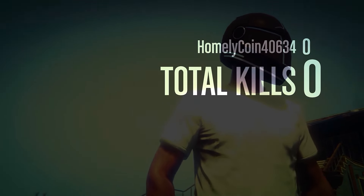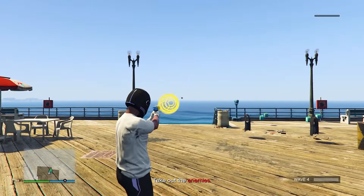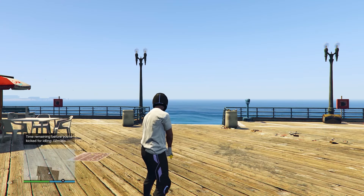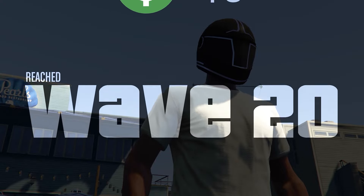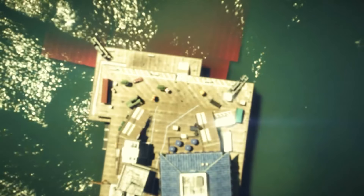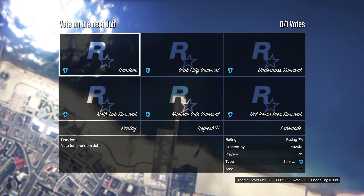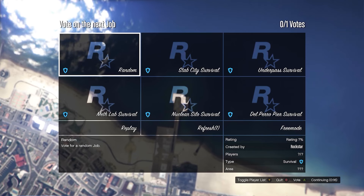Now I'm going to go ahead and complete all 20 waves and show you how much money and RP you get at the end. There are 20 waves in total and each wave takes under one minute, so it should take under 20 minutes to do the entire job. Once we reach wave 20 and complete it, we got $36,000 and 2,200 RP — for literally under 20 minutes of AFKing, that is very very good. From here you'll be brought to a results screen and you can simply click Replay to do the job again and keep earning.